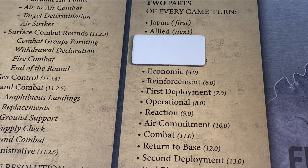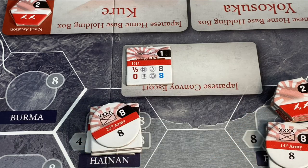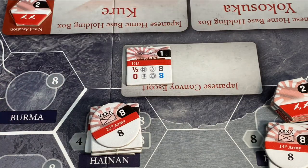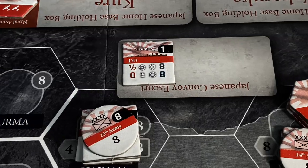The second part of the Japanese economic phase is to pay to move Japanese transports to the Japanese convoy escort box. Once they're there, they stay unless you pay again to remove them. It costs two transport points to pick a destroyer up anywhere from the map and place it in the Japanese convoy escort box. So I have paid two transport points to remove one destroyer from the Formosa group and place it in the Japanese convoy escort box. It's the destroyers in the convoy escort box that get to try to protect Japanese convoys and therefore protect their merchantmen.